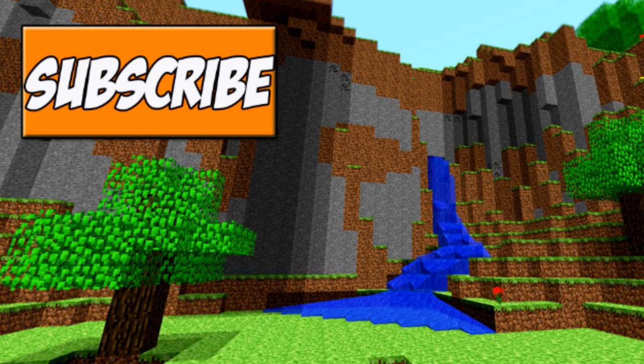The next one also doesn't have a texture yet, because it's actually planned to be animated like the fire wolf. It's a lava wolf, and it would be really cool if it had like flowing lava all over its body. That would look absolutely awesome.